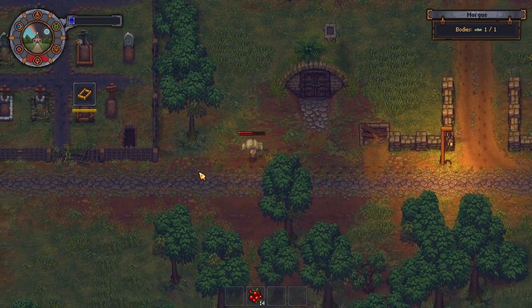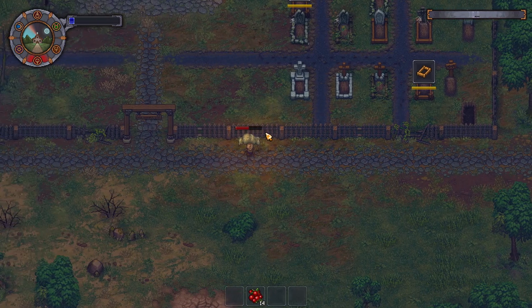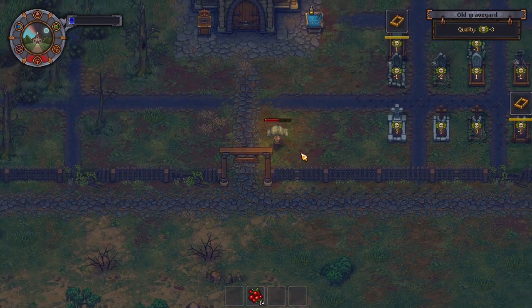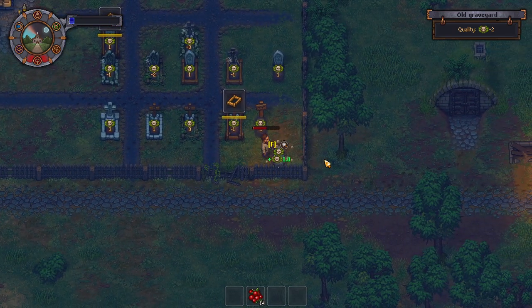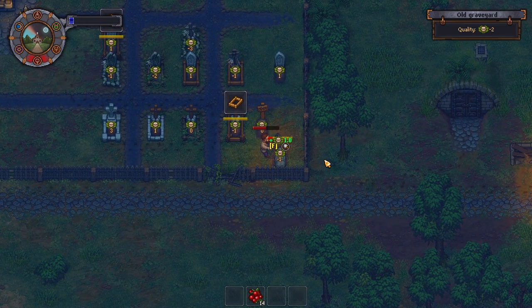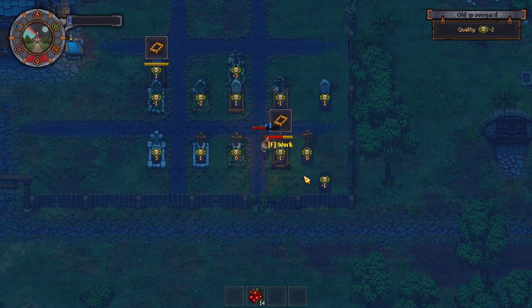It's kind of cancelling itself out — it's fine though. We'll get this sorted. They haven't gone up because I haven't built it yet — god damn it. Why don't we prop him in here and fill that in there. Nice — we've got a burial certificate. We'll build this.